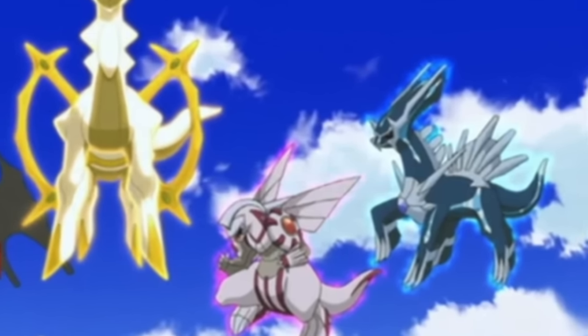Togedemaru is a small hedgehog pokemon with metal quills on its back that attract electricity. The quills fall out and are replaced just like normal hedgehog quills, and their diet consists of berries and plants — so again, no direct mineral transfer like the Aron line.